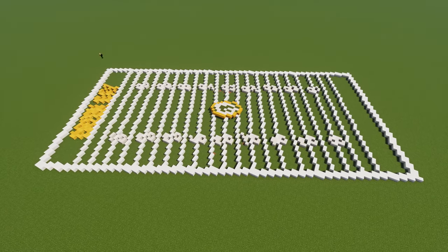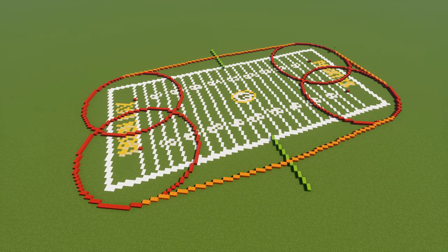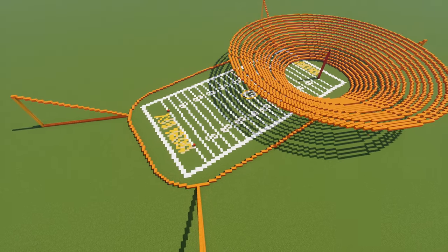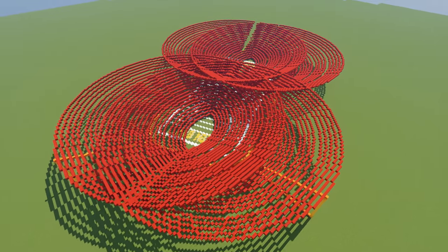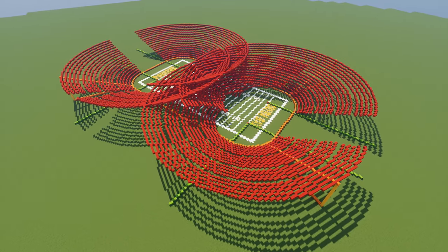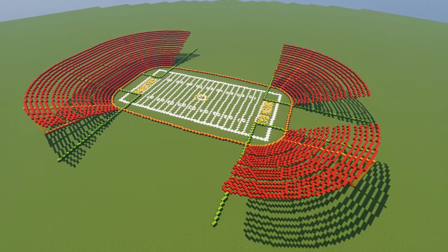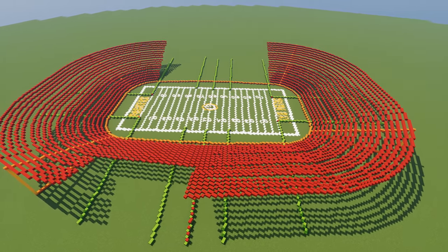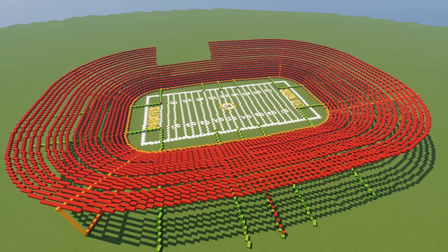Right off the bat I gotta get the elephant out of the room, you guys. You can see obviously this stadium is not being built the typical Minecraft way — 90 degrees. I'm building this at an angle, which makes this infinitely more difficult. And the reason I built it like this was because I am pretty much using this stadium as practice for something else I'm gonna be building in the near future. So if you enjoy this video, keep subscribed to this channel — we're gonna be doing some crazy things here real soon.